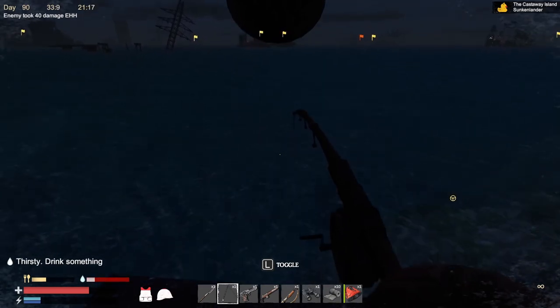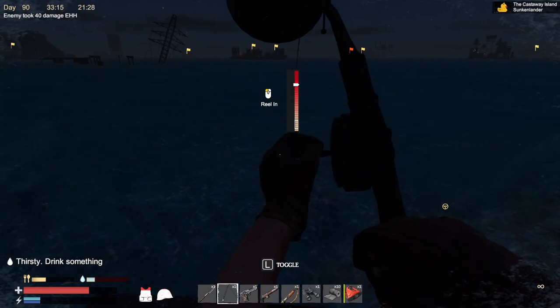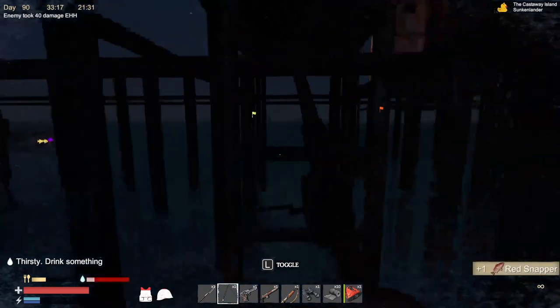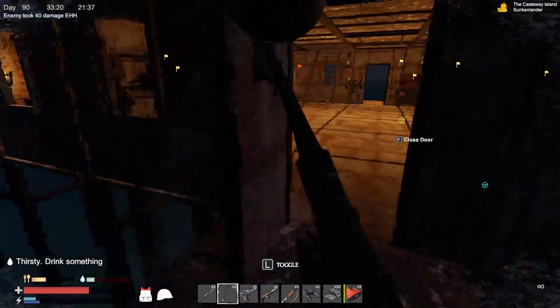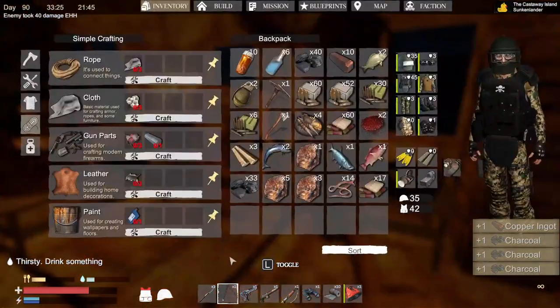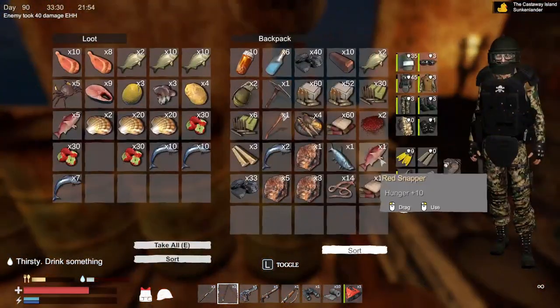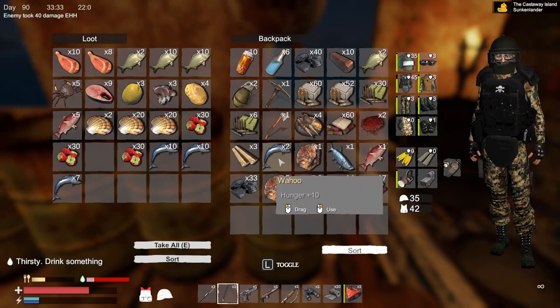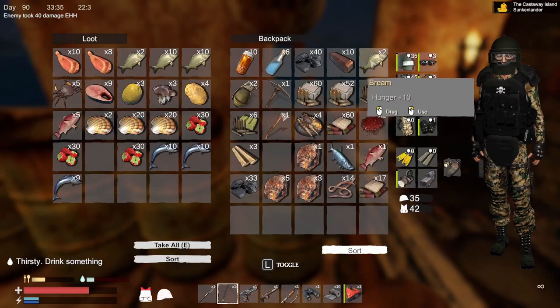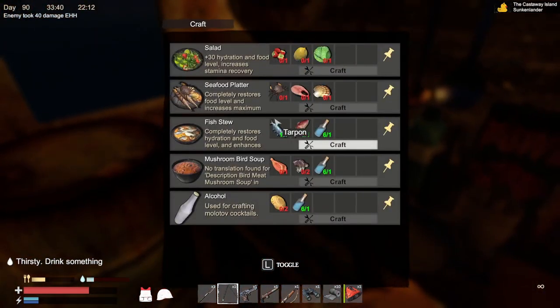Catch one more fish, we're gonna swap things out and get a drink. Gonna be into the next day pretty soon. Got our fishies — we'll keep the tarpon and red snapper out. Let's craft that. Here's a seafood platter — a crab. So that doesn't take any fish.